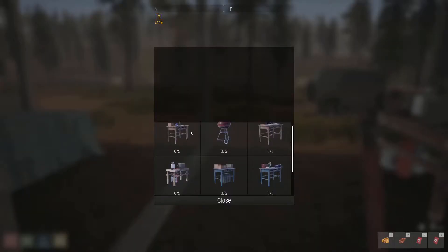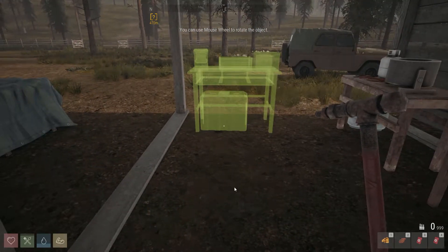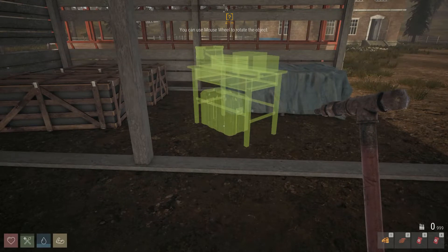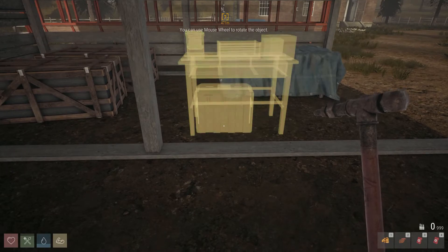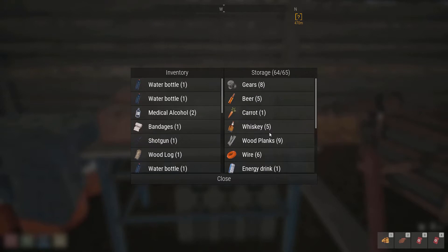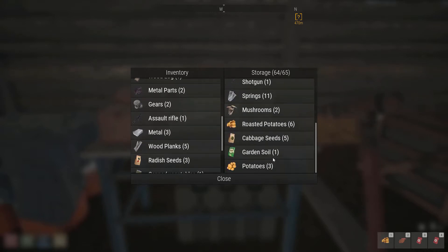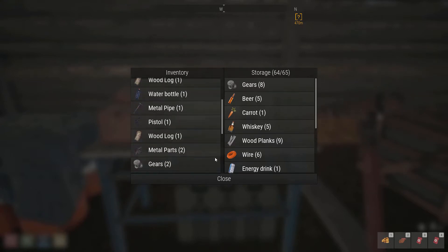And I already forgot what the hell I needed. I'm going to need one more metal part. We can do that, no problem. These things just kind of don't sit perfectly well, so we're going to go ahead and just throw one over here. We needed metal parts — I should have only converted one of these to metal and converted the other one to a metal part.